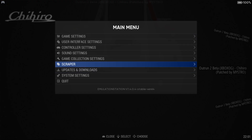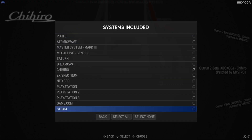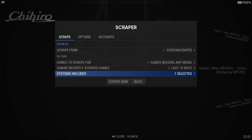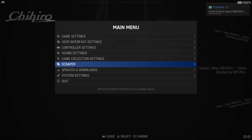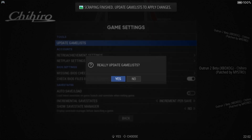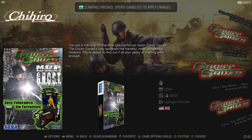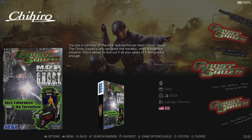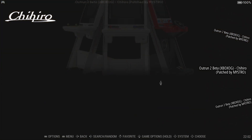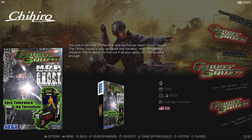I'm going to open up the main menu, go to Scraper, and go to Systems Included. We've got Chihiro listed here, which is already checked. I'll go Back and then Scrape. Going to Game Settings and Update Game List — okay, cool. We've got Ghost Squad, and it looks like OutRun isn't downloading any artwork. We can edit that file name. But anyway, we're not here for scraping artwork as such — we're going to open up OutRun 2 first.